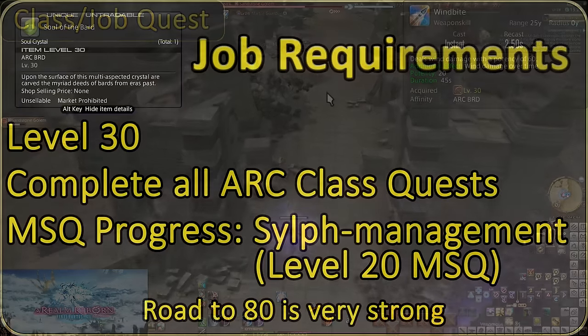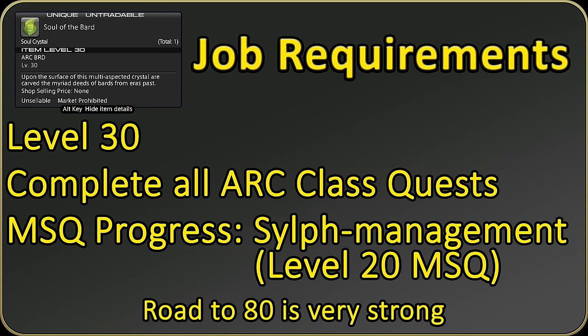To obtain the Bard job, you must first reach level 30 and complete the level 30 Archer quest. Additionally, complete the main scenario quest 'Self-Management,' which is at level 20 in the story. Return to the guild and the quest should be there for you.